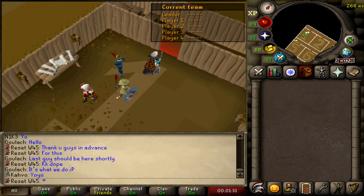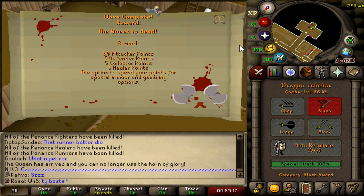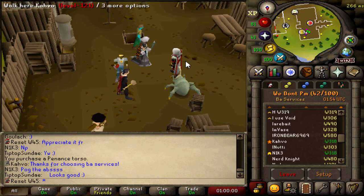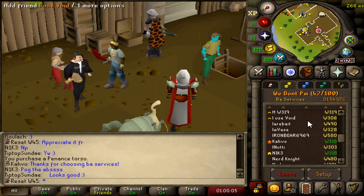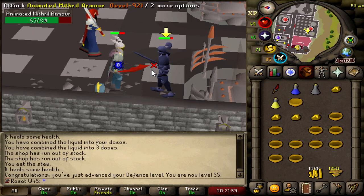Leaving the defender grind briefly because BA Services have been kind enough to help me boost a fighter torso — that's going to be my best-in-slot body piece for quite a while. And that is my fighter torso achieved! Big shout out to BA Services for helping me get this torso — if you want to leech any BA services, just join the CC and ask them for some help. And we can finally use the helm of Neitiznot — we're looking pretty saucy, not gonna lie.